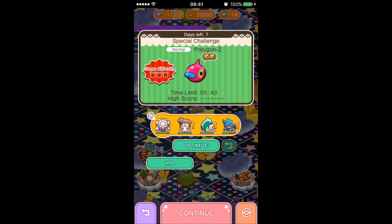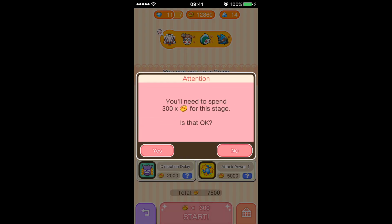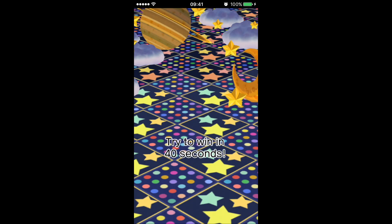Hello and welcome to a very quick Porygon-Z stage. This will be incredibly quick — just going in with a Mega Start and an Attack Power Up 300 to do the stage as well. I've got Diancie, Meloetta, Gallade, and Lucario.